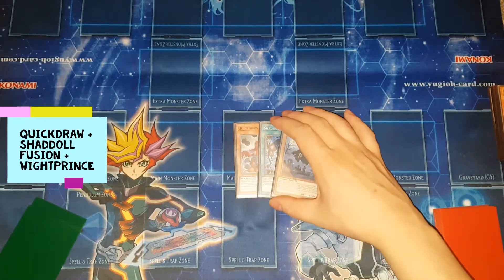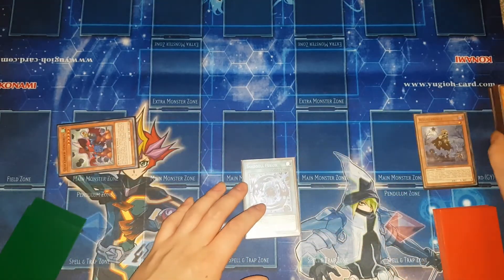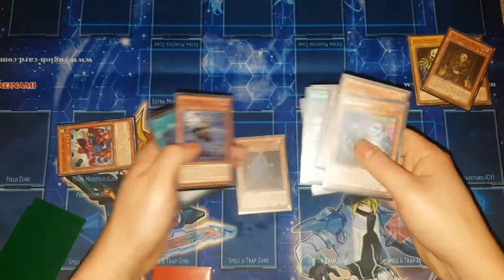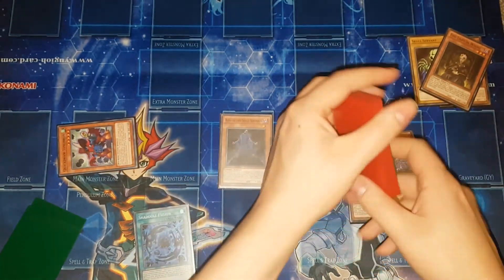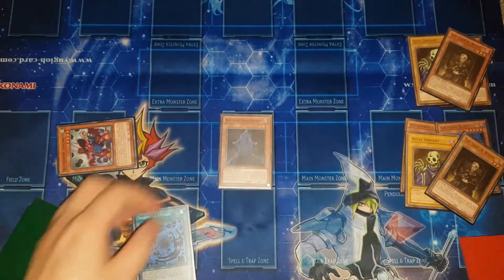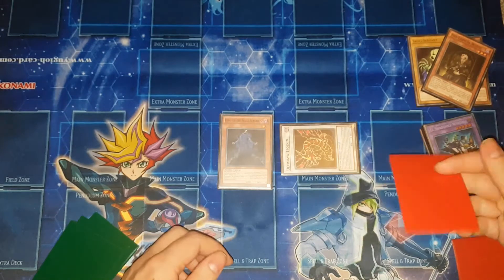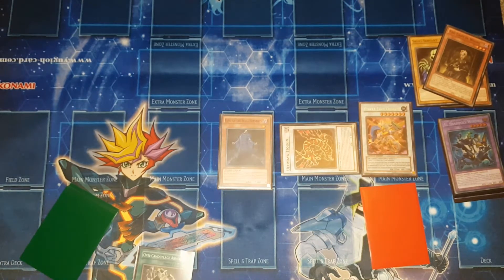For this next combo you don't actually need your normal summon. You've got Quickdraw Synchron, Shaddoll Fusion, and Wightprince. Use Quickdraw to summon itself by discarding Wightprince. Wightprince's effect sends Lady in Wight and Skull Servant to the graveyard. Use its banish effect to summon out King of the Skull Servants. Activate Shaddoll Fusion, sending Shaddoll Beast and Wightprince to summon out Winda. Shadow Fusion goes to graveyard, special summon Tzolkin from the extra deck, then add back Shaddoll Fusion off Winda. Set Shadow Fusion, summon out Power Tool Dragon, add Opti-Camouflage Armor, equip it to King of the Skull Servants.